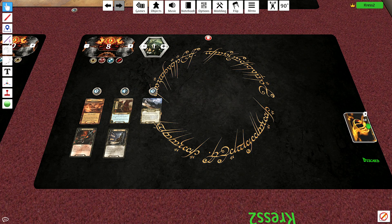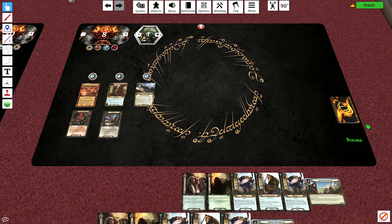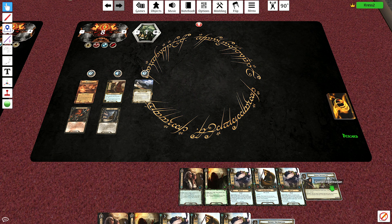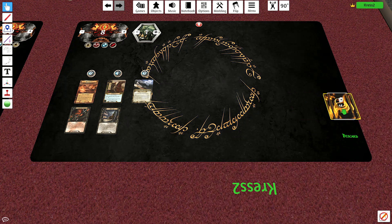Hopefully that doesn't happen. In that quest, I used side quests a lot to slow roll the beginning, which is how you're supposed to handle most of them. But I'm not going to do that this time. While my threat is low, I'm going to try to quest up enough to get the trolls into the staging area as quickly as possible and kill them while they're there.